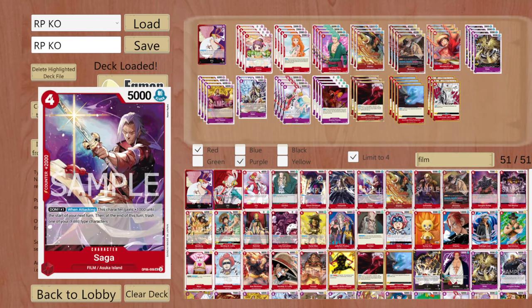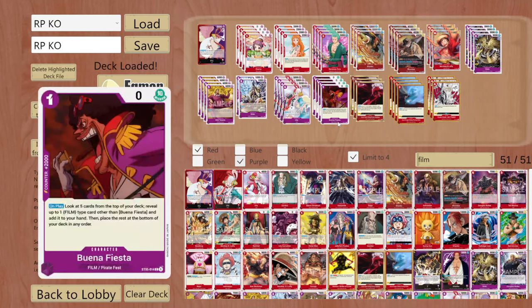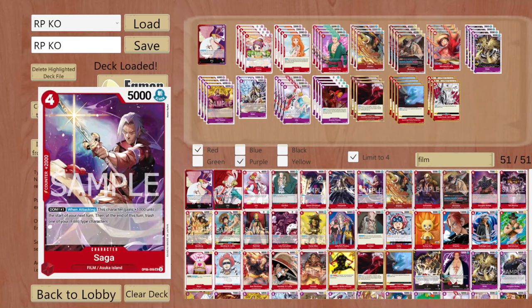Saga's effect is nice - for just 1 done when attacking, this character gains 1000 until the start of the next turn, then at the end of this turn you trash one of your film type characters. Basically if you play Buena Festa on turn one or two, he sits on your board and the enemy won't waste anything to get rid of this non-threat card. Then if you play Saga, you could trash Buena Festa and get him back to your hand.